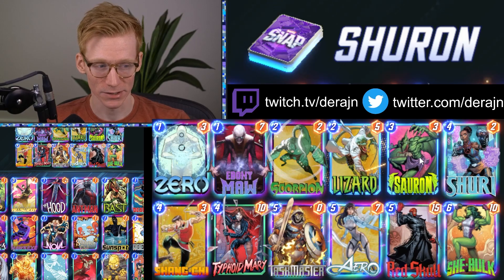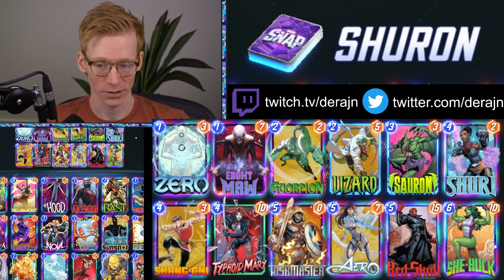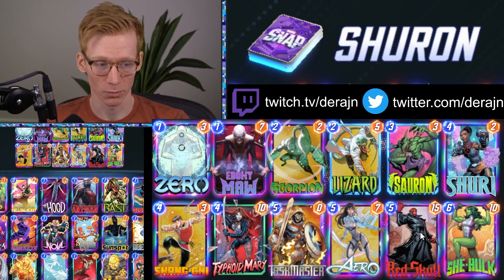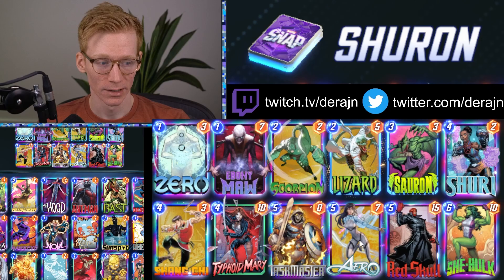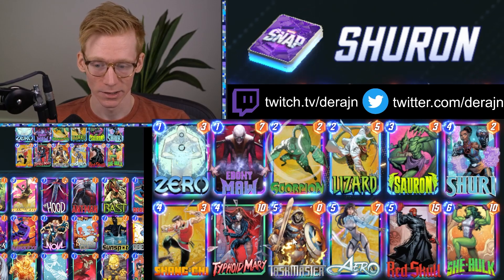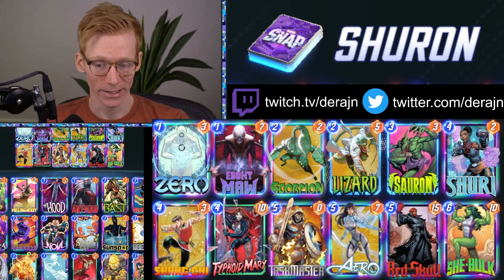The game plan here is generally to play Shuri on turn four and double one of your big cards — whether that's Typhoid Mary, Arrow, Red Skull, or She-Hulk — and then you Taskmaster that card to get a second copy of it. That's your general game plan.